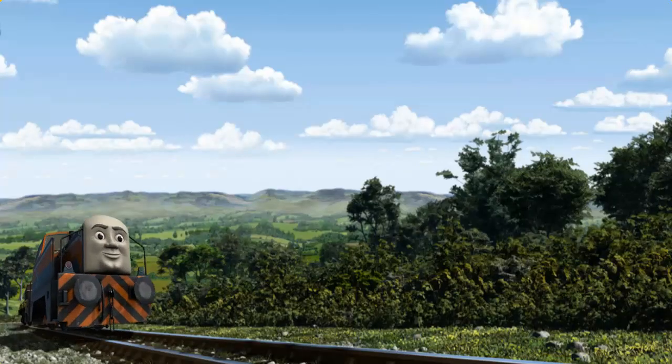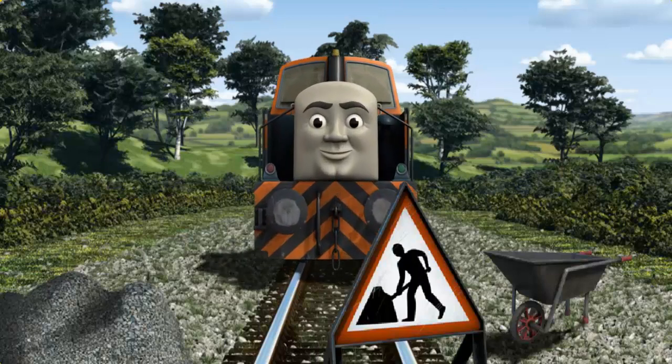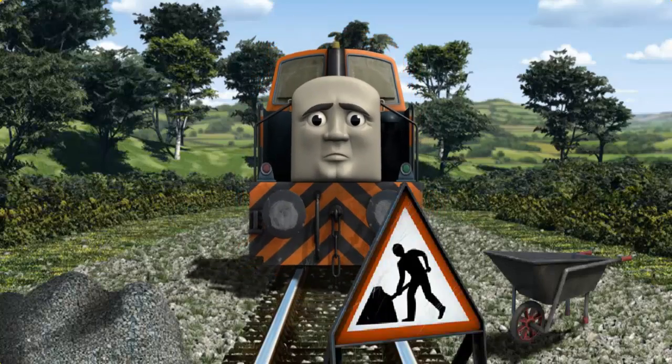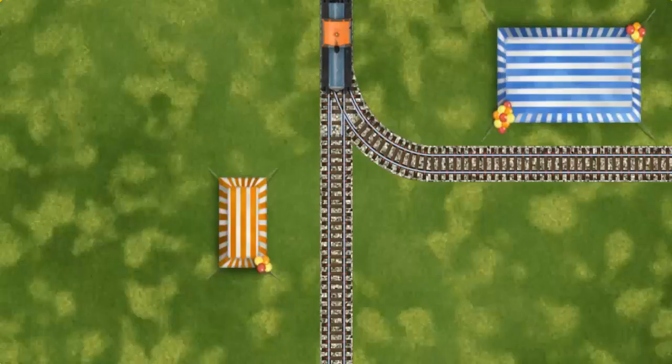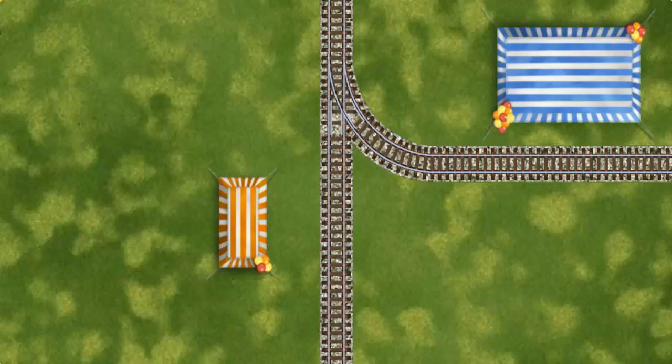Den set out for the fair. Suddenly Den had to stop because of track repairs. He needed to go a different way. Help Den find the track that goes nearest to the smallest tent. Let's go!